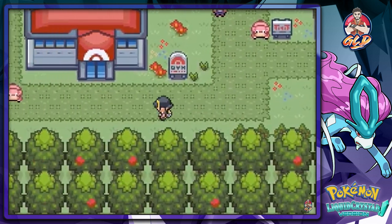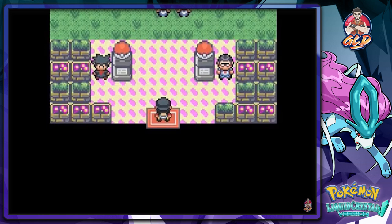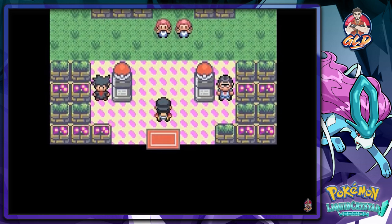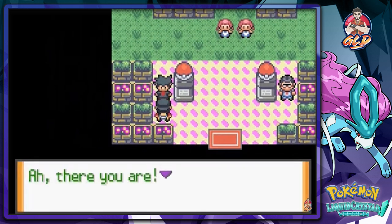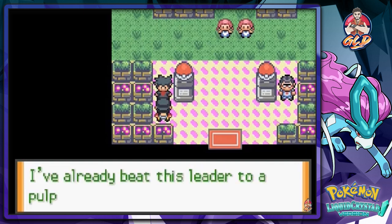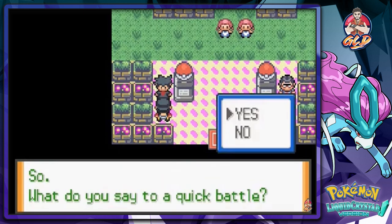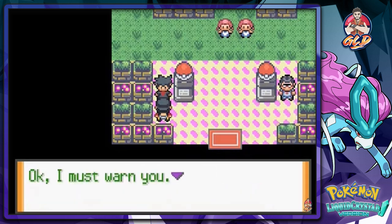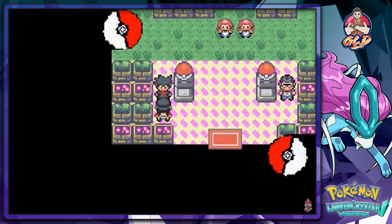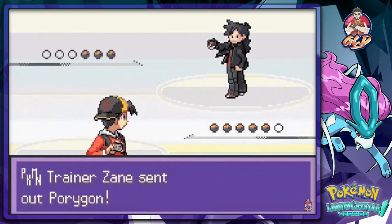As you guys probably already know, Azalea Town is bug type Pokemon. And this is new — here we have Zane, who says he was watching us battle and already beat the leader. He challenges us to a quick battle and warns that he will win. Let's go for it.